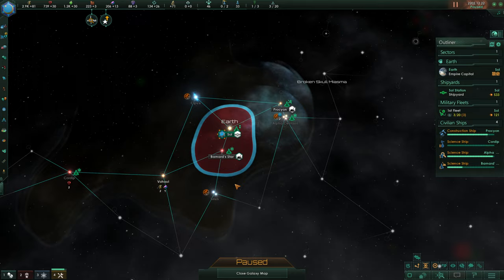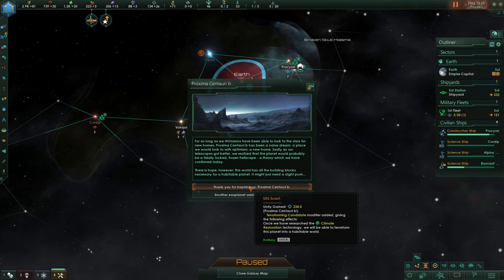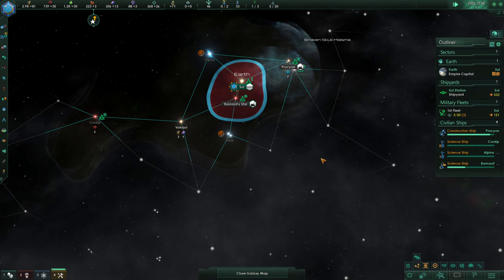The excavation is going to take some time, that's for sure. We gained a level on the Von Braun. For as long as we Who-Mons have been able to look to the stars for new homes, Proxima Centauri B has been a naive dream - a place we'd look to with optimism. Sadly, as our telescopes got better, we realized the planet would probably be tidally locked - a frozen hellscape, a theory which we have confirmed today. There is hope this world has the building blocks for a habitable planet. We can make it a terraforming candidate, gain some unity, and once we research climate restoration we'll be able to terraform it.